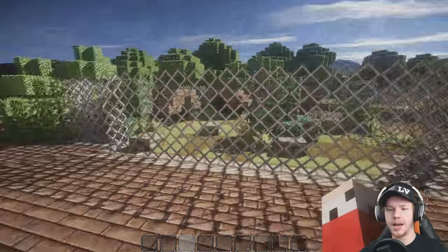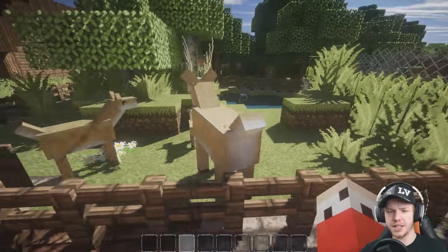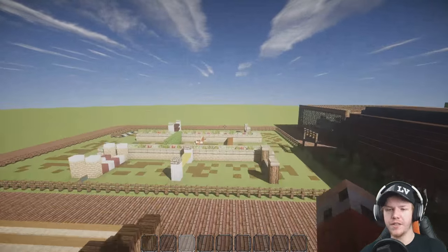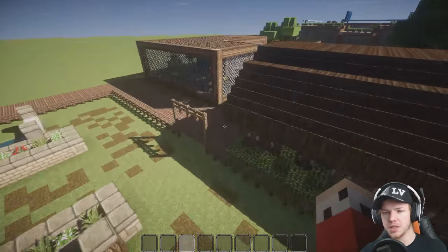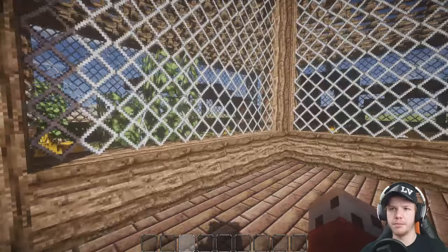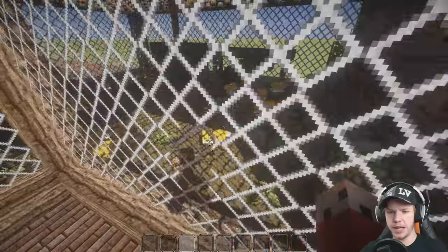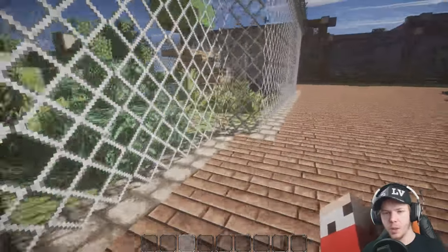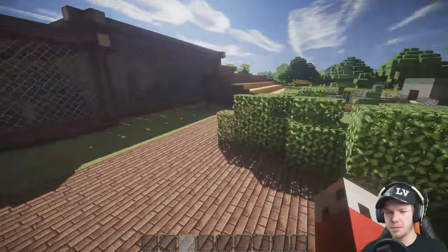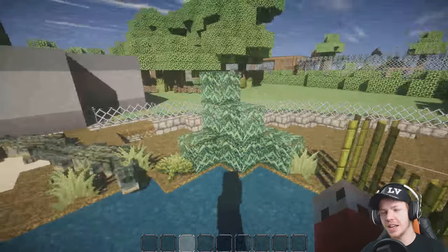We've got some deer and reindeer as well - they look really nice, really nice model. I'm also very impressed with the sounds of the animals - whoever made these mods put a lot of effort into the sounds. I've got Like Lots of Mobs and a couple of other mods. This is the foxes we built last episode. We've got the panthers over here - they look really nice, they've got a really nice sound. I don't know if panthers had blue eyes but those ones have blue eyes and they look really nice.